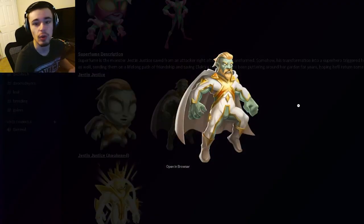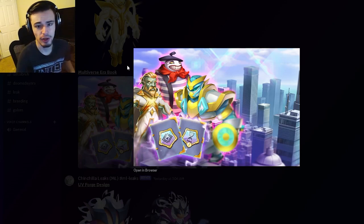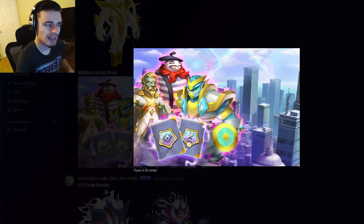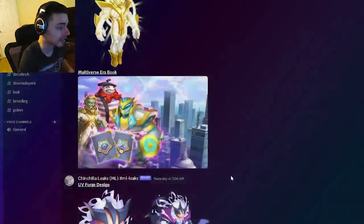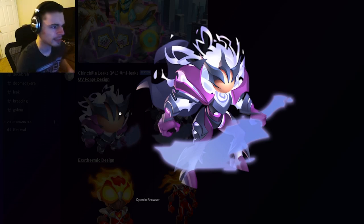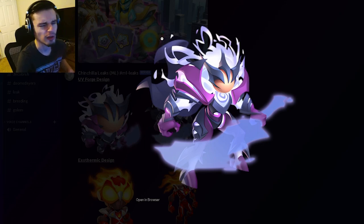We have three more designs for the Multiverse Era book, which basically means if you get multiversal monsters they'll be put in the book and you can get rewards for collecting a lot of them — so definitely try to get as many multiversal monsters as possible. There are two we haven't seen yet and they both look pretty decent; the back one is kind of weird but the front one is really cool. Then we have UV Forge's design, which is another really cool one — it's pretty much just a cooler version of UV Fusion in my opinion.